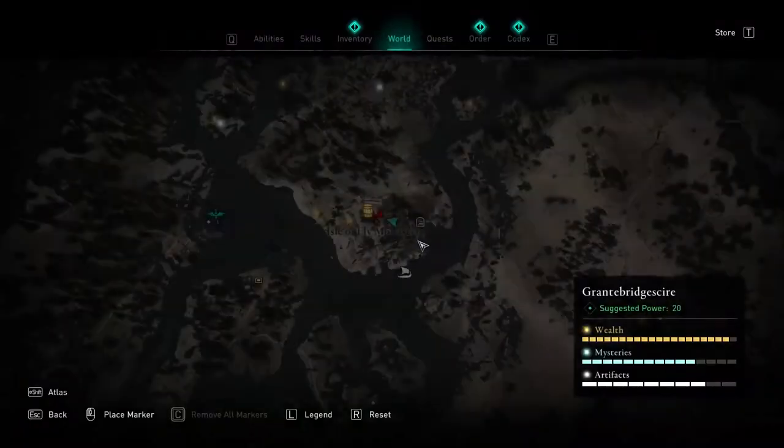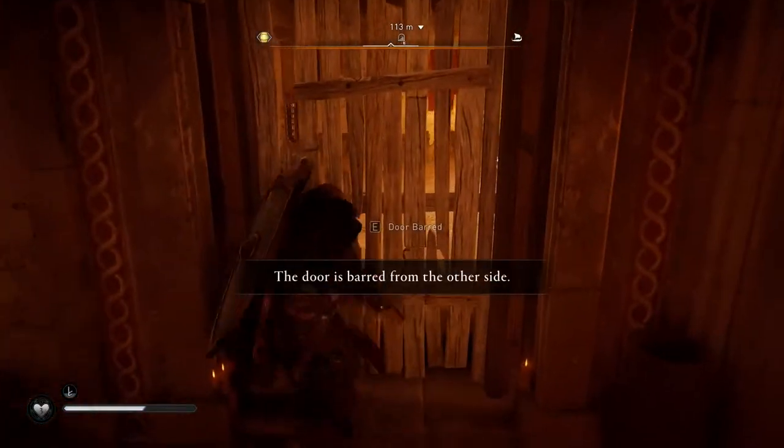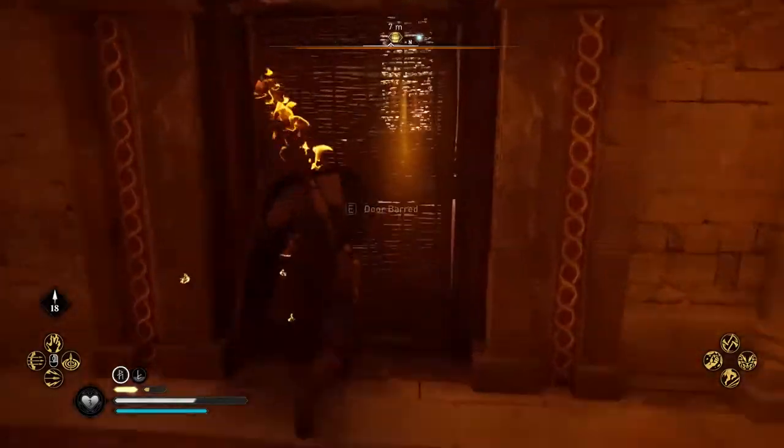Also, another wealth chest will require you to destroy some wooden walls that are barred from the other side. Just attack with normal attacks and you will break them.